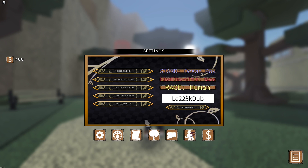The next code is going to be EXP3 — all capital letters, E-X-P-3. I think you can redeem this one whenever you want. That'll give you 2x EXP for 25 minutes.